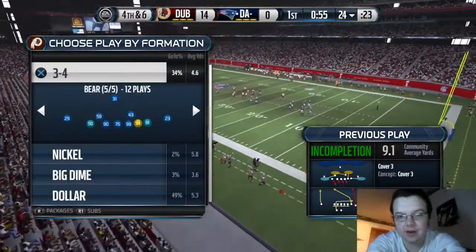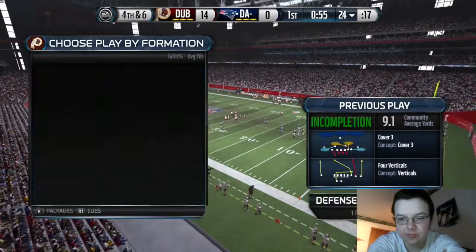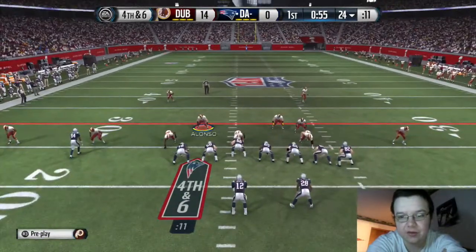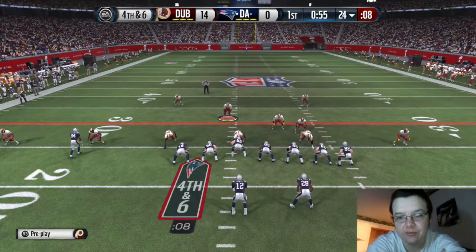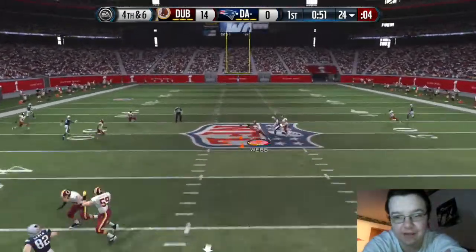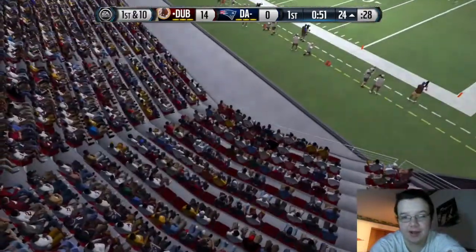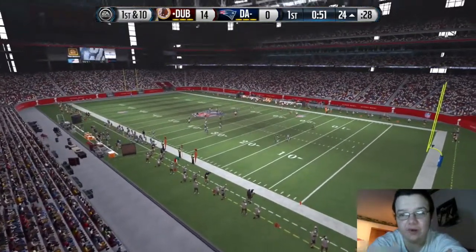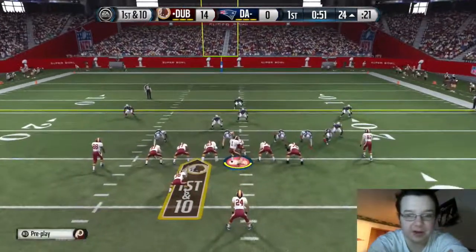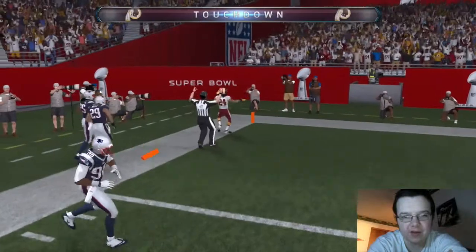He decides to go for it on fourth and six — calls four verticals with two tight ends, two wide receivers. I throw in some man coverage — I know it's a pass play — and he goes into five wide trying to find someone but everyone's manned up. That was an easy kill for us. Now we've got the ball again at the 24, almost in the red zone. We audible from pass to run, give it to Marshawn Lynch, the whole left side is wide open — Skittles walks into the end zone tasting the rainbow, we go up 21 to zero.